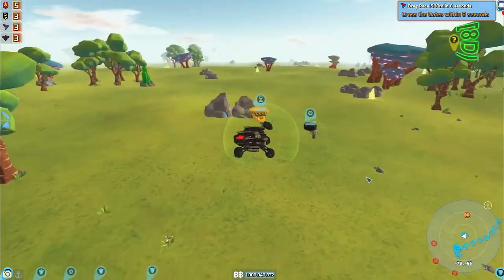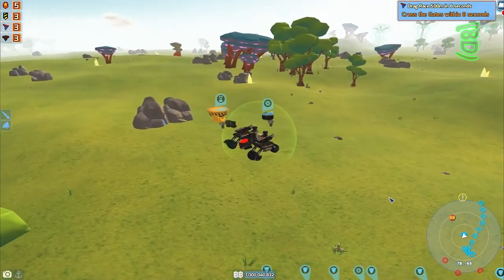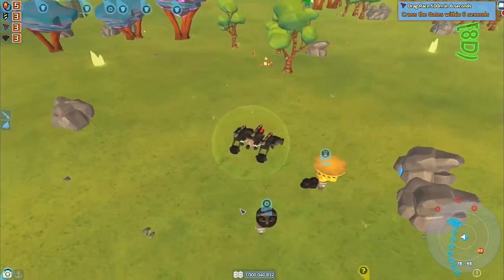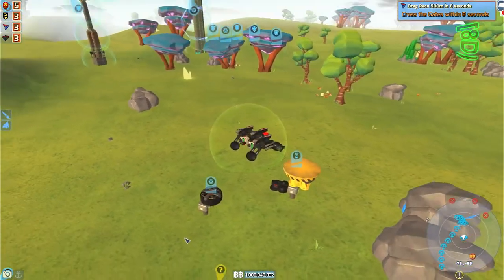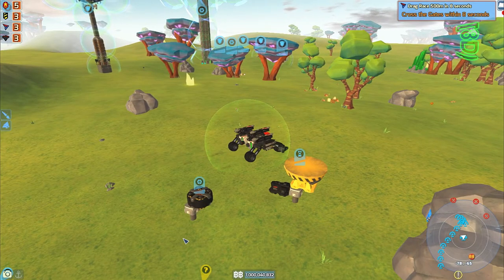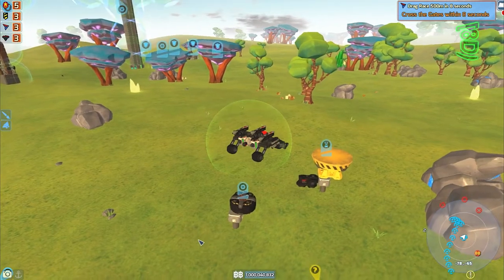Hello everybody, ReaperX1 here again, back playing some more Terror Attack. I'm just farting around in my creative save here, and I took a chance to look at some of the brand new blocks that we got given to us in this brand newest of the unstable builds, which is 0.7.6.4. Maybe just in case no one else has seen them yet, I'll take a look at them.